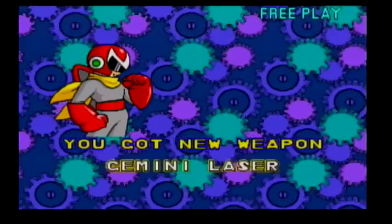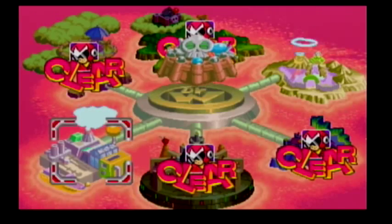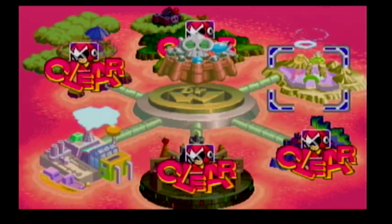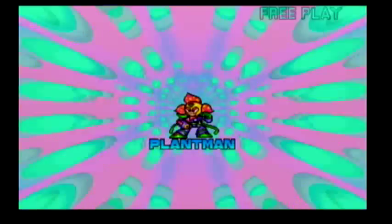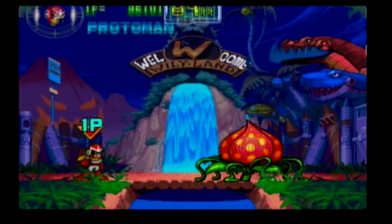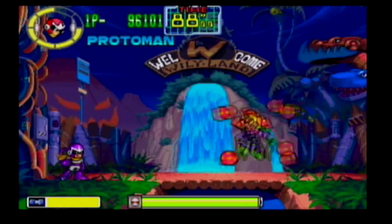You got new weapon — Gemini Laser. Alright, who's next? Is this Plant Man? Yeah, Plant Man. Why is there always a robot master that's made out of flowers or one that shoots wind at you? Why is there? Somebody answer me then.